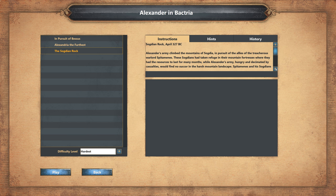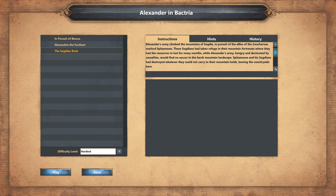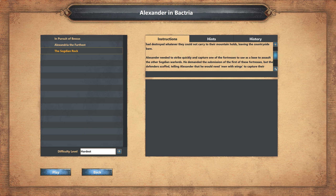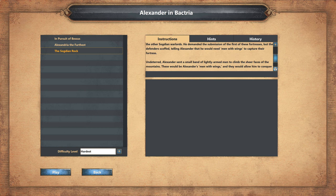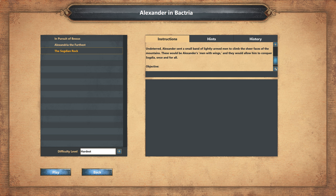Instructions: Sogdian Rock, April 327 BC. Alexander's army climbed the mountains of Sogdia in pursuit of the allies of the treacherous warlord Spitamines. The Sogdians had taken refuge in their mountain fortresses, where they had the resources to last for many months, while Alexander's army, hungry and decimated by casualties, would find no succor in the harsh mountain landscape. Spitamines and his Sogdians had destroyed whatever they could not carry to their mountain holds, leaving the countryside bare. Alexander needed to strike quickly and capture one of the fortresses to use as a base to assault the other Sogdian warlords. He demanded the submission of the first of these fortresses, but the defenders scoffed, telling Alexander that he would need men with wings to capture their fortresses. Undeterred, Alexander sent a small band of lightly armed men to climb the sheer faces of the mountains. These would be Alexander's men with wings, and they would allow him to conquer Sogdia once and for all.